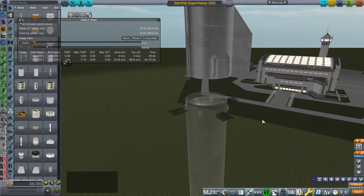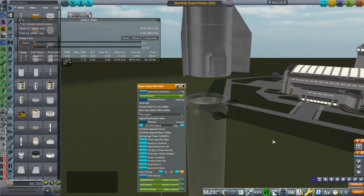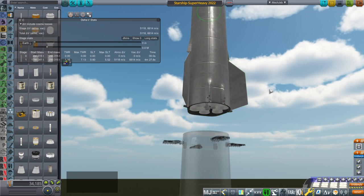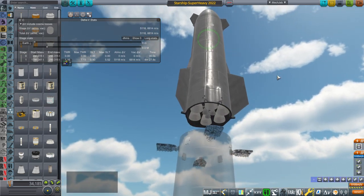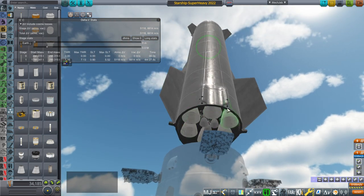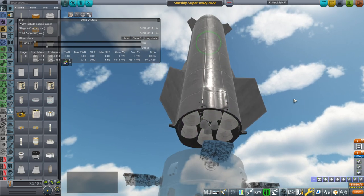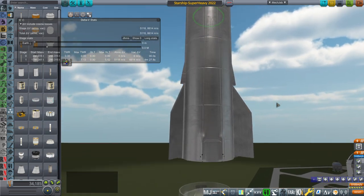If that is the case — based on my understanding — Super Heavy itself would get less efficiency. To compensate, you would want Starship to pick up the slack, get more efficiency, and produce more delta-V. One way of doing that is making sure the mix of vacuum versus sea-level engines is tilted more in favor of vacuum. Instead of three vacuum and three sea-level, six vacuum and three sea-level would produce a higher specific impulse and efficiency.